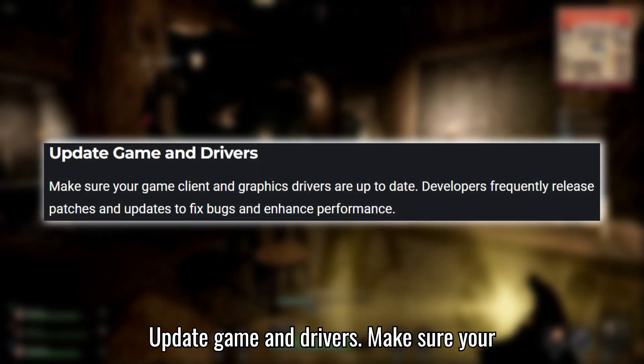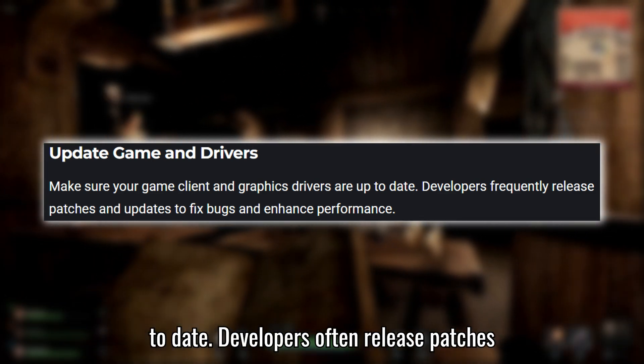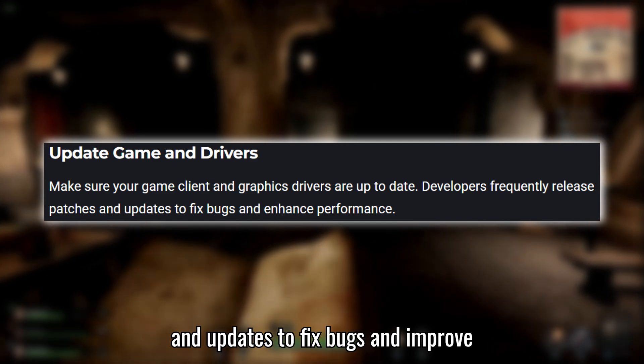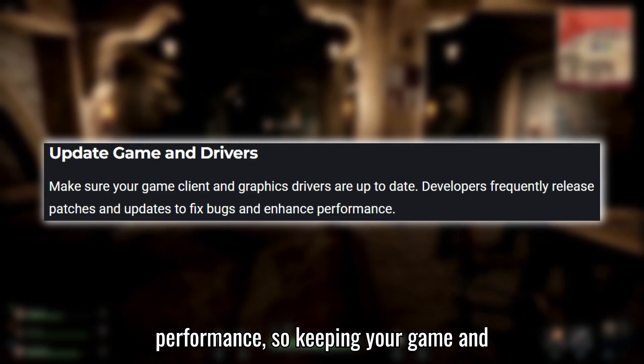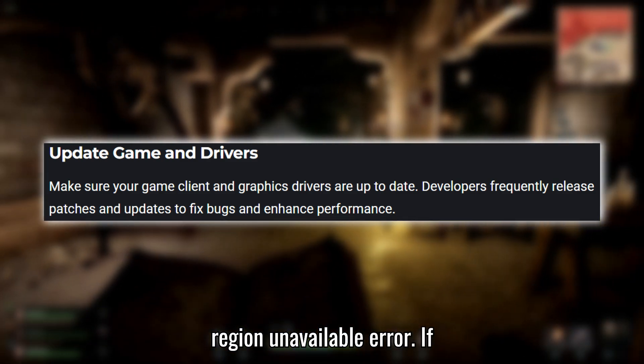Fix 4: Update game and drivers. Make sure your game client and graphics drivers are up to date. Developers often release patches and updates to fix bugs and improve performance, so keeping your game and drivers updated may resolve the server region unavailable error.